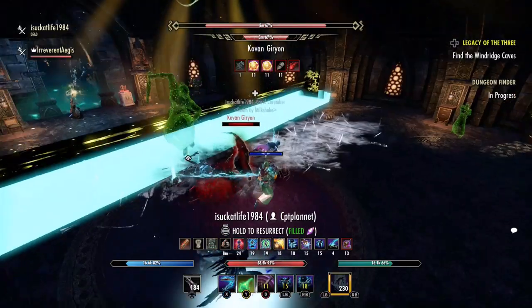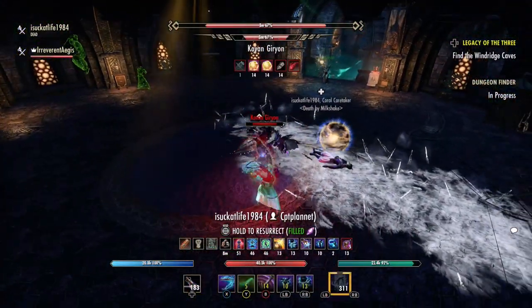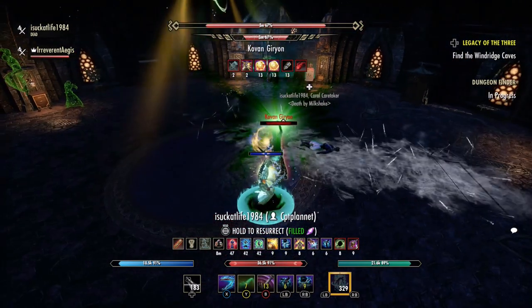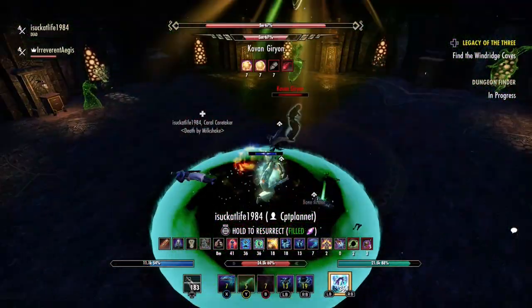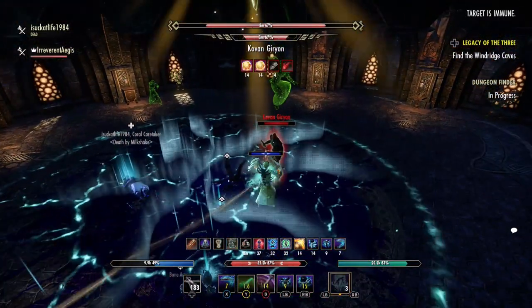Kovan's most dangerous move, especially on hard mode, are the poison circles. He'll bring his arm towards the center of his body and then raise his hand over his head. His hand will glow, and a poison AoE will appear underneath every mini group. The damage from this stacks, so don't overlap your circles. On regular vet, this can be self-healed through fairly easily.